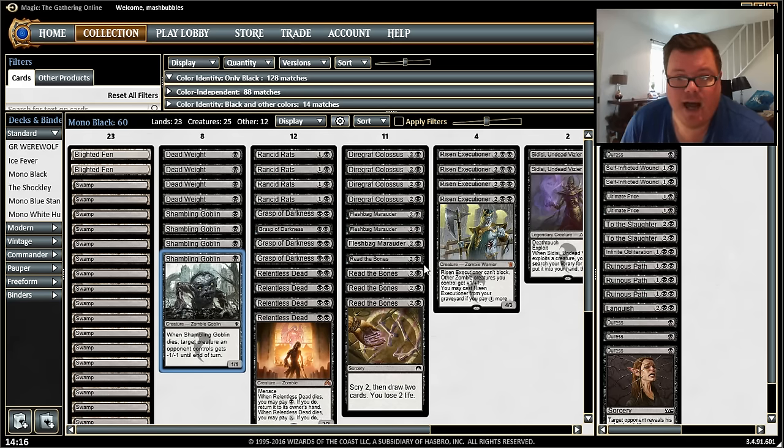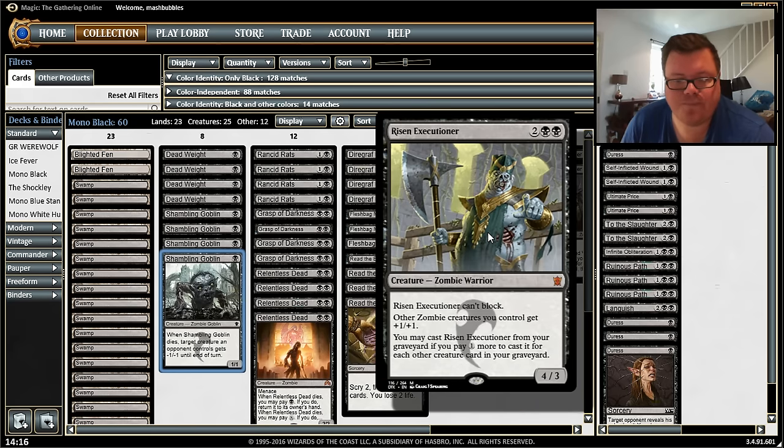Our four-drop and a star of the deck is Risen Executioner, a zombie warrior. It can't block, but it gives all your other zombies plus one one. Importantly, it's not legendary, so you can have two of these out giving everything plus one one each — making Relentless Dead a four-four with menace. You can also cast Risen Executioner from your graveyard by paying one more for each creature in your graveyard, so there's always a chance to get it back.